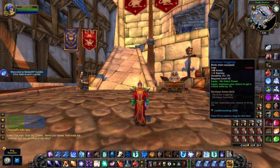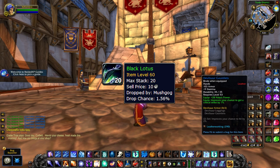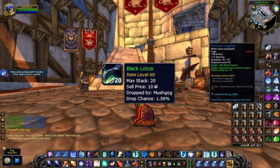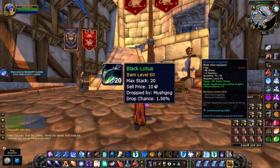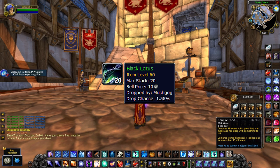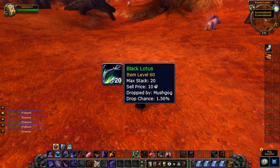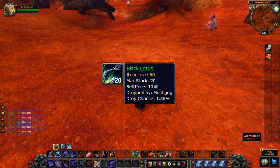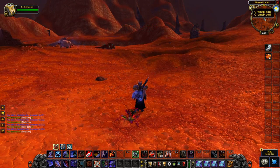The first and most obvious investment in my opinion is Black Lotus. While the profit margins won't be the same as in Classic WoW due to it now having a chance to drop off regular herbs in the open world, they will still go up in price over time. The fact that it can randomly drop from herbs might actually be a good thing for investing, as that could mean you can get some incredibly cheap Black Lotuses in Phase 1 as a lot of people find them while leveling up.